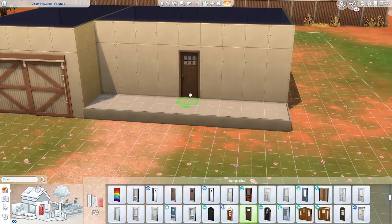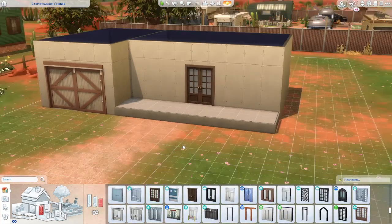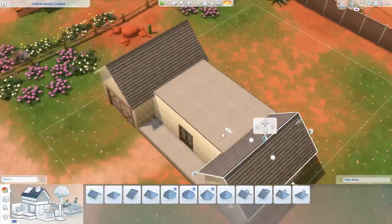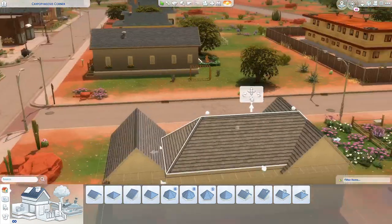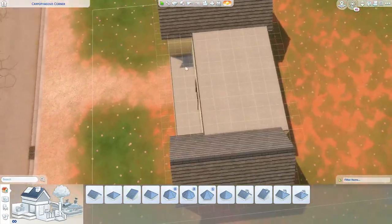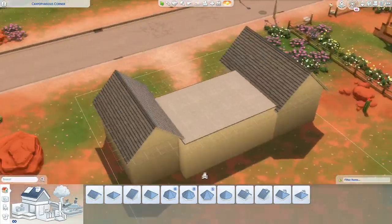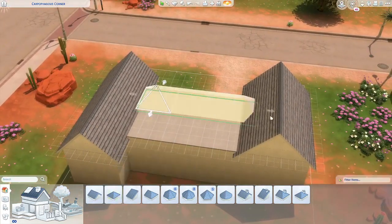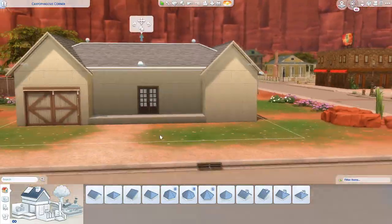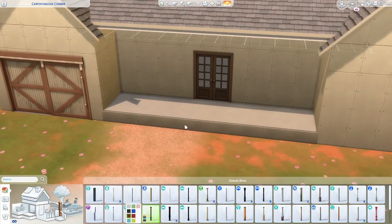Today I wanted to build something in Strangerville. I needed a good excuse to build there because I'm continuing to work on a Nancy Drew-inspired save file — mostly a save file based in more realistic gameplay, including lot types and houses that I prefer compared to the default Maxis houses. So I needed to build something in Strangerville, and I thought of Tex Britton and Shorty Thurman from Nancy Drew's Secret of Shadow Ranch.